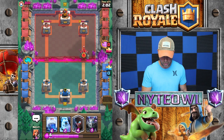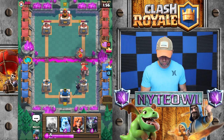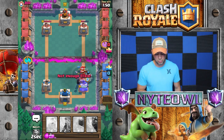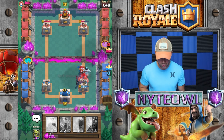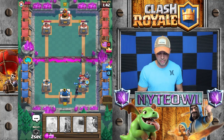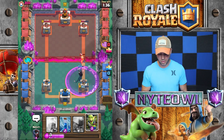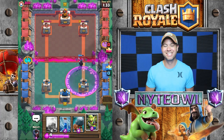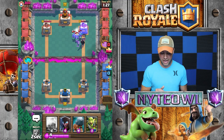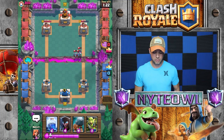We'll draw up Night Witch in the back and wait for the right moment. I should have dropped Ice Golem first — yes! That almost worked out better to keep him alive a little bit longer so it didn't rage up the Golem. Or maybe not — I honestly don't know, I think I screwed up. We're gonna zap so the bats will take out those minions. That was a waste of a zap.